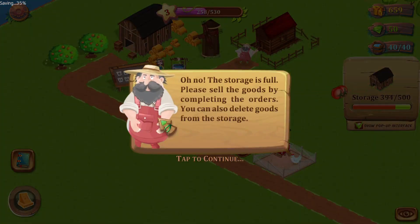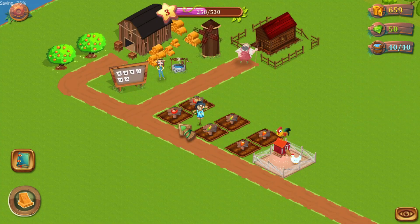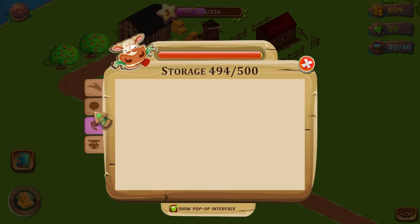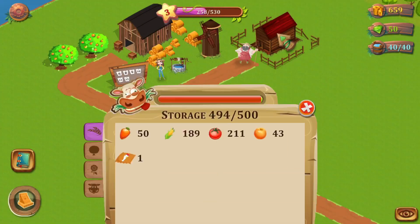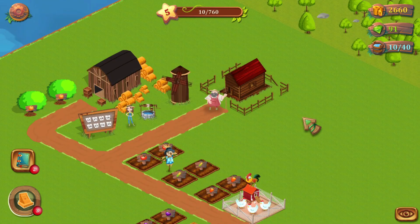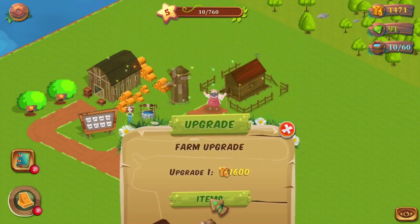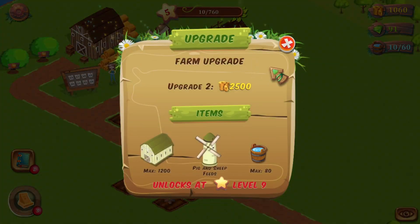Let's harvest everything. Now the storage is full, so we're starting to have a few issues. We can either do quests that will use the stuff in our storage, or you can upgrade — but the upgrade requires farm level five. I've been playing the game for a few hours already and I'm now level five, so I can upgrade my farm and finally have a little bit more storage.